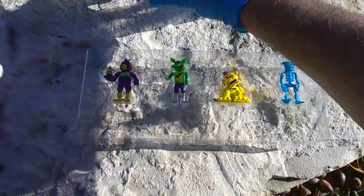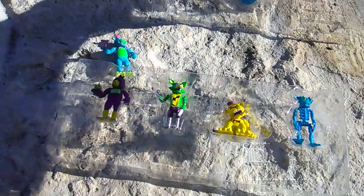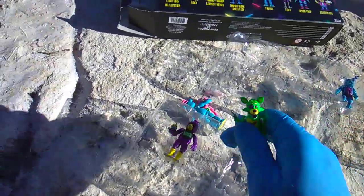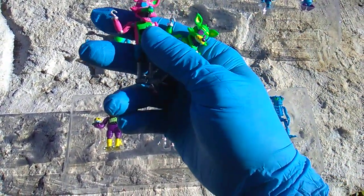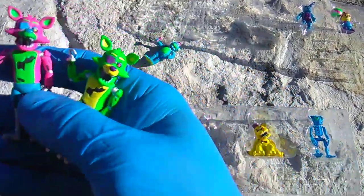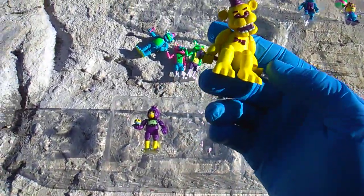Here's the eight. Freddy Fazbear — blacklight responsive blue. Foxy. Well, this is weird — you get Foxy Pink and Foxy Green. I literally didn't even notice this until I started to open them. I like Golden Freddy in the blacklight responsive paint.